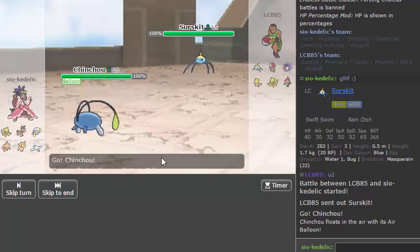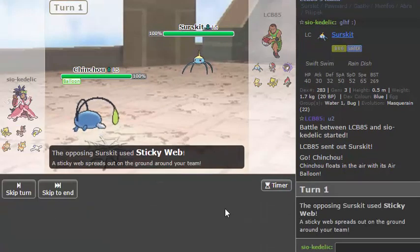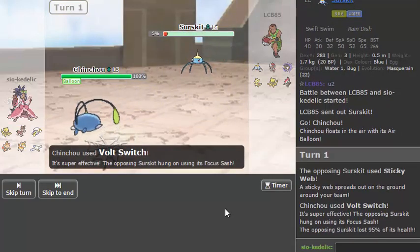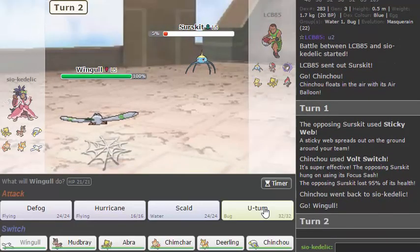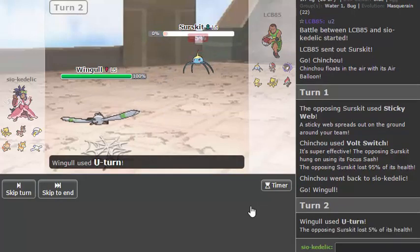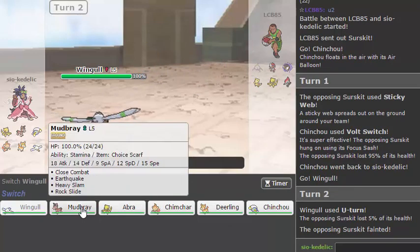Kill it and Defog — because I forgot I had that, okay. I pretty easily scare this out. But I don't Defog because he has a Pawniard, so I go for U-Turn instead because that gets me momentum anyway, and allows me to see how he plays. He's not going to switch into the Pawniard for some reason — I don't know why, but he's not going to.